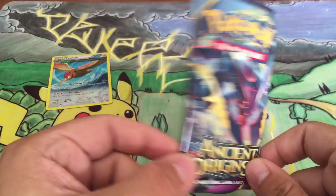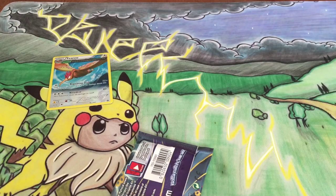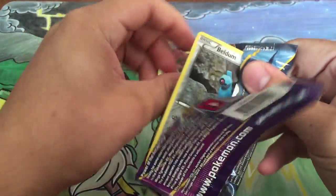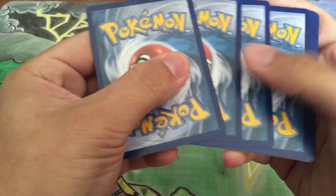And we have one pack of Ancient Origins. And of course, you know, the coin. Tons of those coins fell on the ground. Of course, we got Chespin. Let's open up this pack though. Is the code right? The code is right. Sweet.